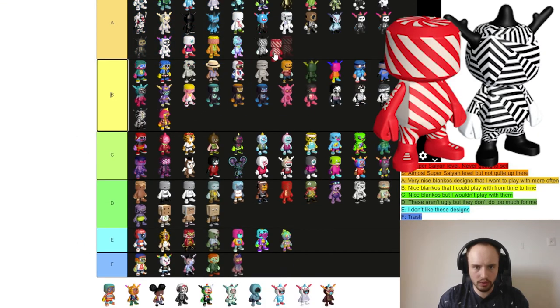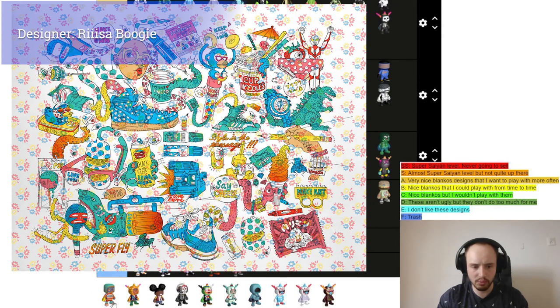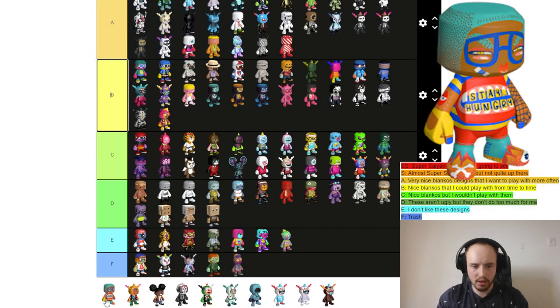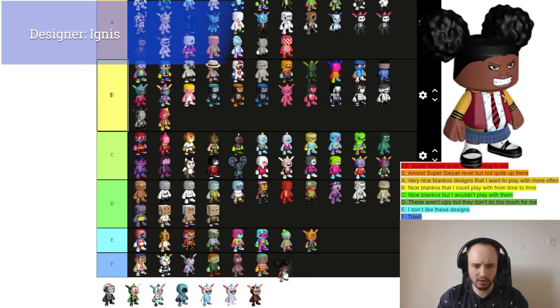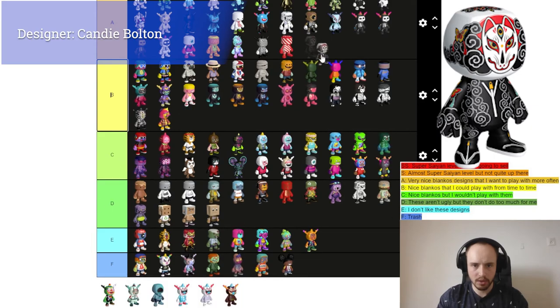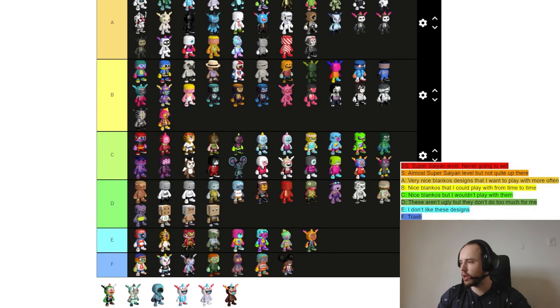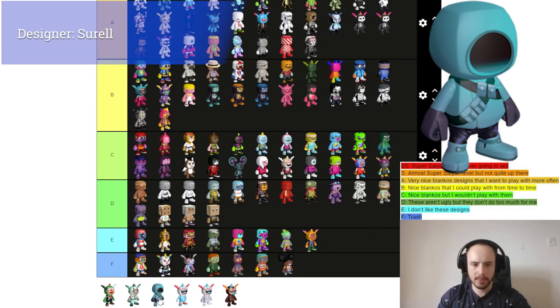Then we have Dazzle and Mint Condition made by I Spy — I like these Blankos, they're going to A tier. Next are Blankos made by Boogie — this one is F tier. This one is a little bit better but not much — F tier as well. I don't like the skirt. My Kitsune is a nice Blanko and goes to A tier.